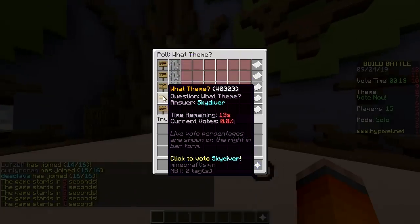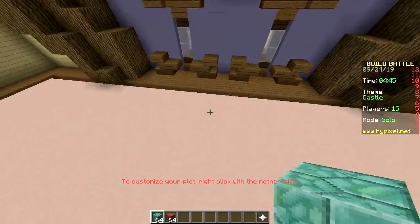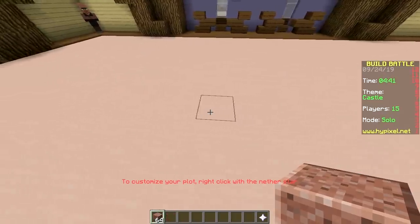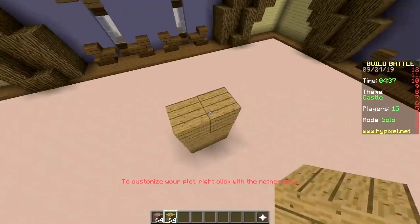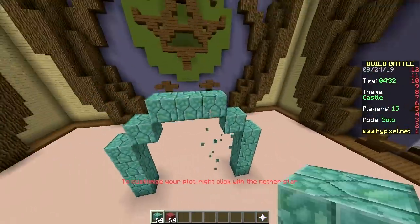Second round! Themes: tank, bread, castle, skydiver, magic — castle! What block are you using? Polished granite. Is that special? Nope. Something special would be prismarine brick. That's what you're using!